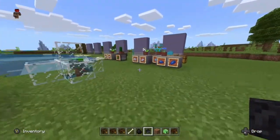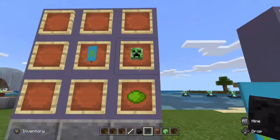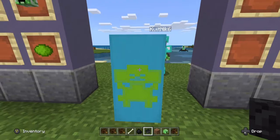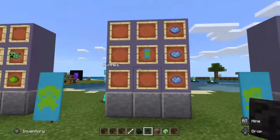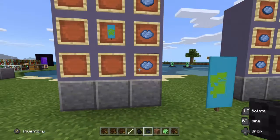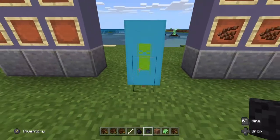Running back over to our crafting grid — you place this banner in the center, put a creeper head and lime dye, and that will add this shape, which is basically the creeper face layer. So now we have a skeleton with crossbones with a creeper head on top of it. The next step is to start blocking off the two sides of the banner: use a line of light blue dye on each side, and that gives us our creeper body.